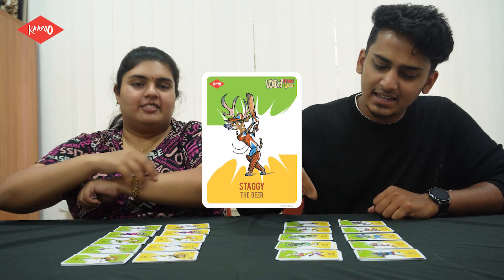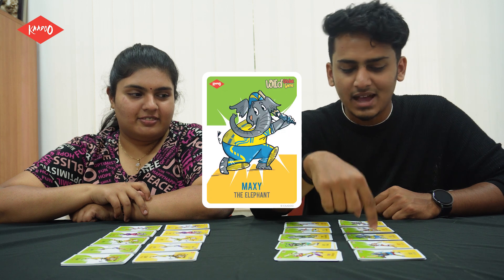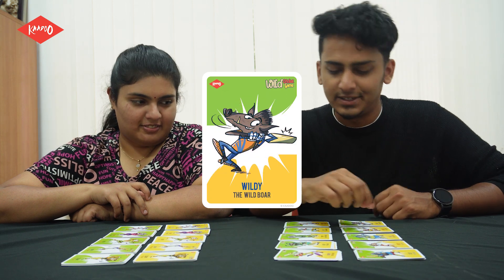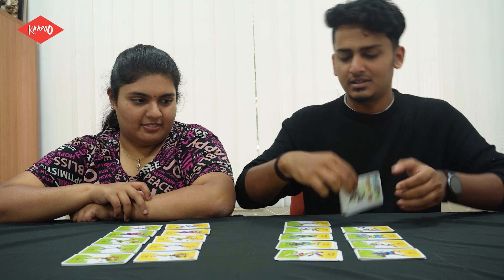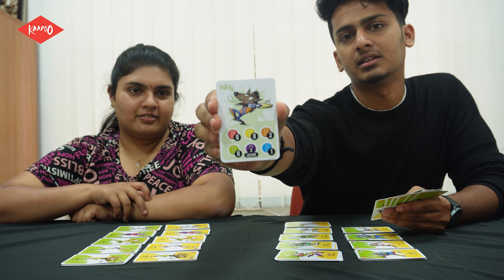Let me introduce you to the batters. There are Staggy, Wally, Poppy, Bozzy, Kenny, Sylvie, Lossie, Maxie, Crossie, and Wildie. Each batter has six cards each, and their cards have particular actions in them which will be explained during the gameplay.